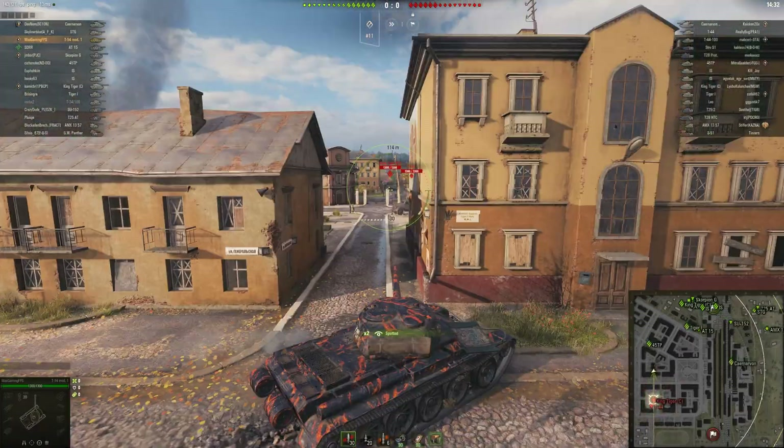This is the one kind of really bad play I made — I shouldn't have just gone out side-on. But we can overmatch the side armor on the Carnarvon because he's not angled it correctly. I mean, he doesn't really have a choice — he is tracked. Once we get into the side-scrape position, this is what I mean by the armor of the T-54 Mod 1. It's a lot better armored than the T-44-100.